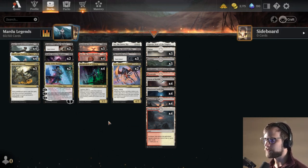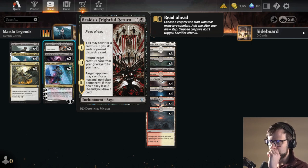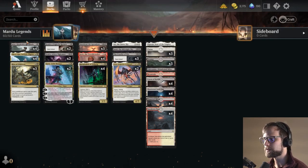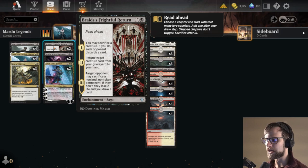Some not-so-well-known inclusions — this is actually an interesting card: Braid's Frightful Return. Two and a black for a read-ahead enchantment saga. On chapter one, you can sacrifice a creature; if you do, each opponent discards a card. What's nice is we have Jadar to throw out those little 2/2 decayed zombie tokens, which are fairly expendable. On chapter two, you return target creature card from your graveyard to your hand — a really nice recursive piece. On chapter three, target opponent may sacrifice a non-land, non-token permanent; if they don't, they lose 2 life and you draw a card.